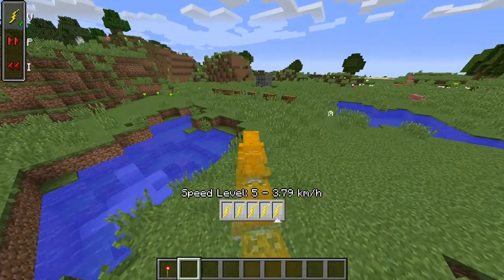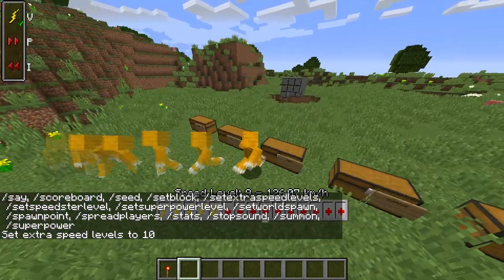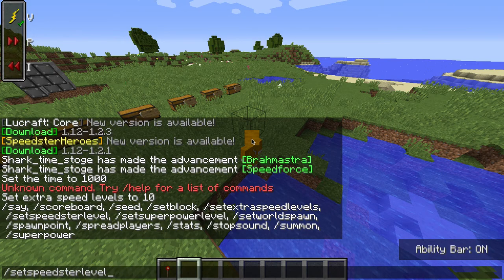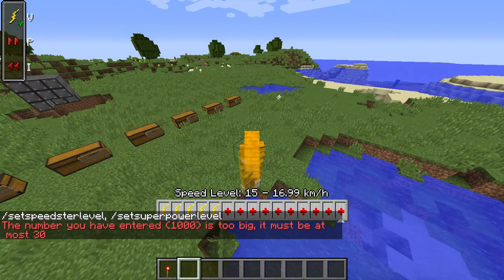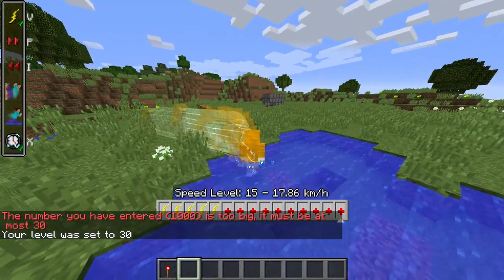There are some commands you can use — set extra speed levels. I set it to 10 so now I have 10 extra speed levels and I go way faster than before. Then set speed level, and I set it to 40. Set super power level — I'll do 30 — and now time is slowing down.